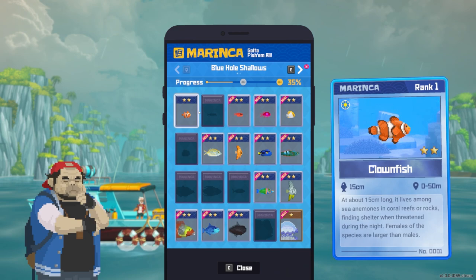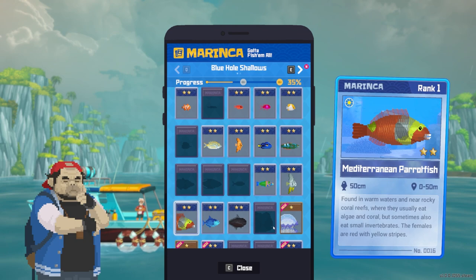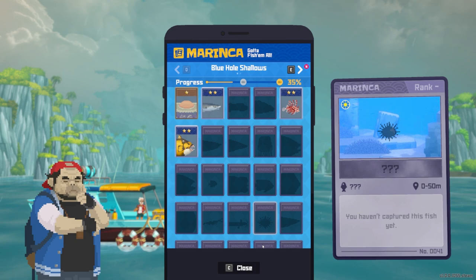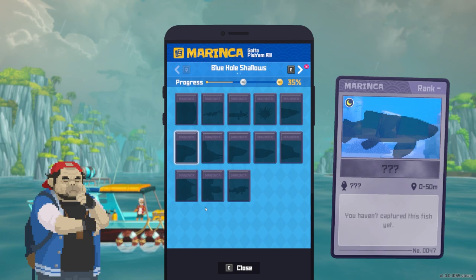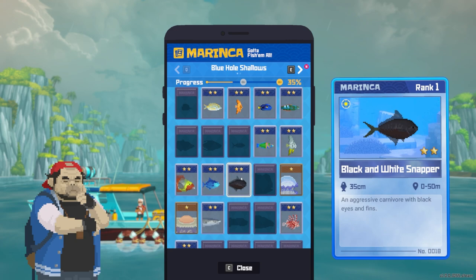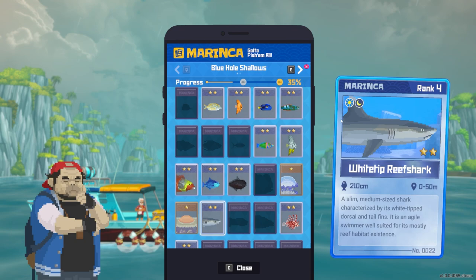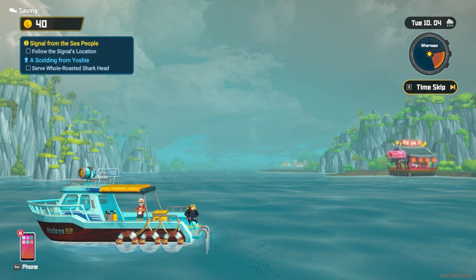Let's check it out — clown fish. Let's click all the new things. These big ones must be some deep sea fish. Rank two. It looks like some fish can only be found in sunny weather or rainy weather depending on conditions. Let's go back down, get a few more fish, and see if we can find that signal location.